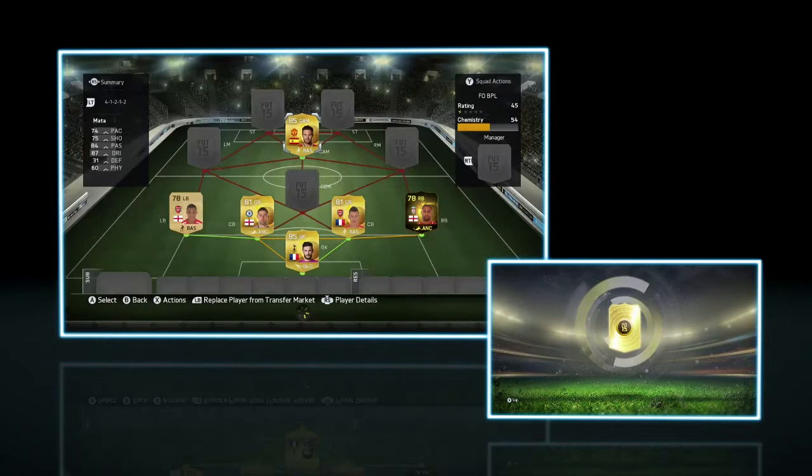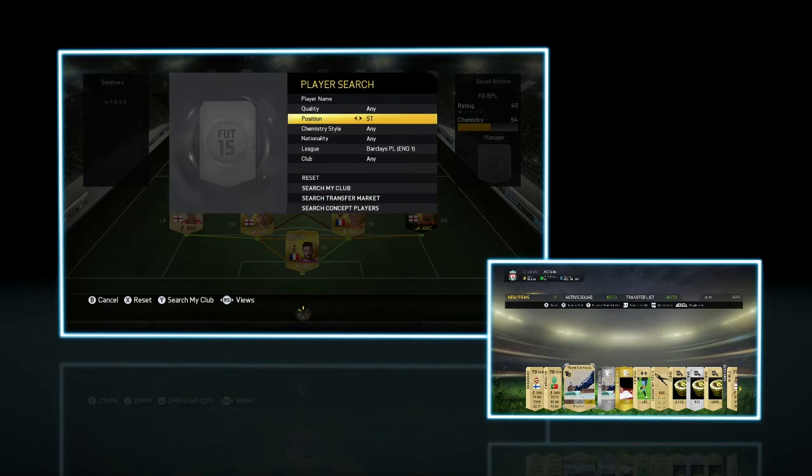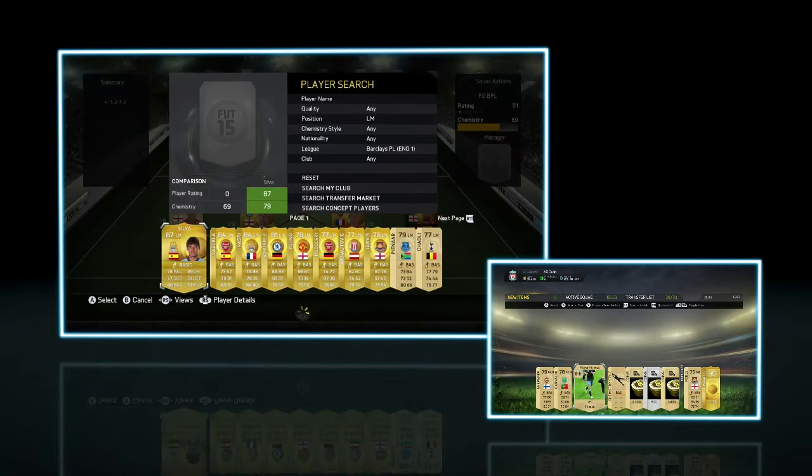On the right back, we have an inform — we're going to go with that, always going with that inform card. Center attacking mid, we're going to go with Juan Mata. A lot of different choices, but we're going to go with him for some chemistry purposes.